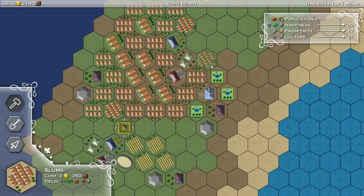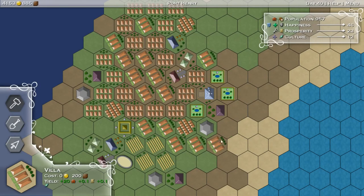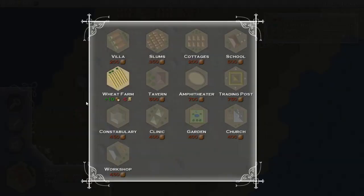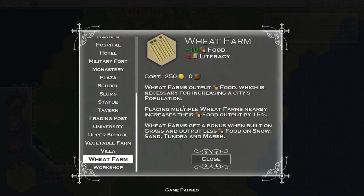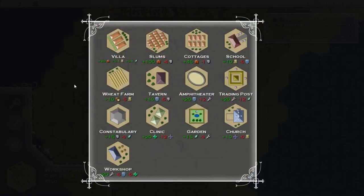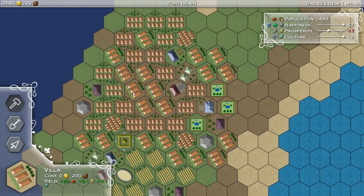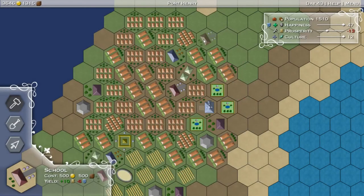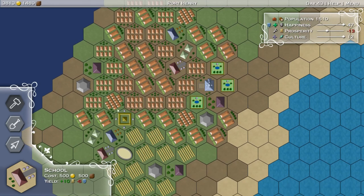I think now it's just time to focus on some slums. The town's looking good. Let's throw some slums in and some villas. We're not gaining population because we don't have enough farms. Farms do better and get a bonus when built on grass. Placing multiple wheat farms nearby increases their food output by 15%, so putting them next to each other is really the idea. Population looks like it just stopped, which means we need more houses. Look at the happiness go down. And our prosperity needs to go back up. The school will do it - we want to put a school next to this guy, but we don't want to put them next to each other, so let's just throw it up here.